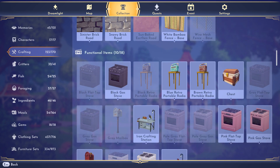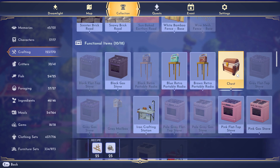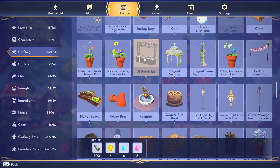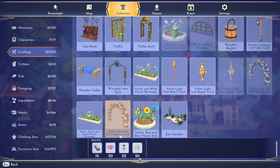The functional items section shows recipes for stoves and crafting stations. This is useful if you need to know what something takes and you're not at a crafting table. The furniture section lists all craftable furniture — for example, the DJ booth needs six of each of three gems and 100 iron ingots. You can also set goals: the yellow, red, and black balloon arch needs 20 of each of those flowers and 10 iron ingots.